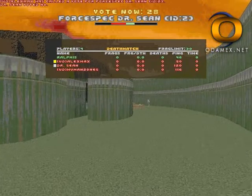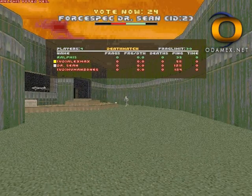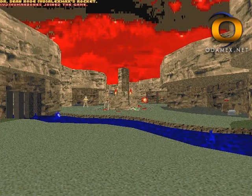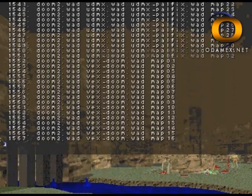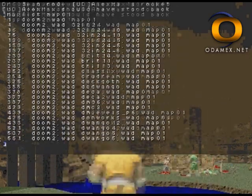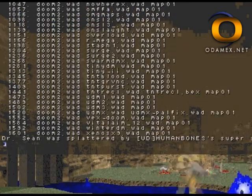It might be better to just show you what I'm talking about, so let's take a look at an example. The following server has over 1,600 maps available on the map list, with over 100 actual wads. By using the wildcard system, a player could get a good idea of the available wads by passing the command 'maplist map1'. The player will receive a version of the map list that only shows map1 from each wad.